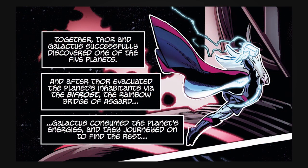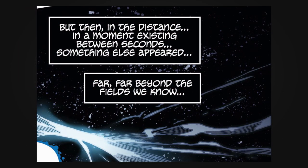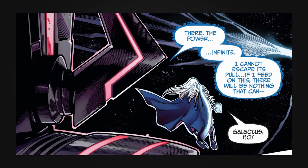Together, Thor and Galactus successfully discovered one of the five planets. After Thor evacuated the planet's inhabitants via the Bifrost — the rainbow bridge of Asgard, which allows Thor to put people into portals and teleport them to different locations — Galactus consumed the planet's energies and they journeyed on to find the rest. But then in the distance, in a moment existing between seconds, something else appeared, far beyond the fields we know. This picture is actually the rift in Fortnite, with infinite power that Galactus cannot resist.